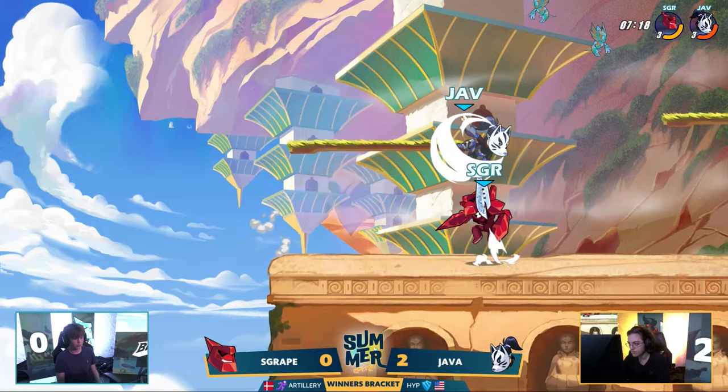That side light, chase dodge, neutral air has done wonders for Java today — it just covers so many different dodges, almost guaranteed extra damage. They beat out the neutral sig there but Java still gets the chase dodge, and that'll do it — Java with a clean 3-0 on S Grape. The sigs were not enough. S Grape took off the headset as soon as the hit landed — we go next. Java, what a set! He's had three 2-0s against the largest contenders of the day — a blowout win, looking very strong. Java has had that potential to be top four this weekend.